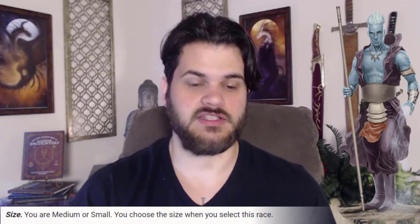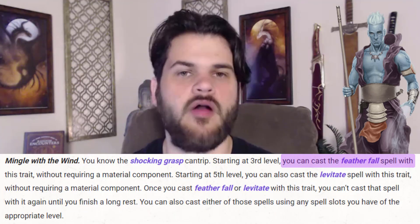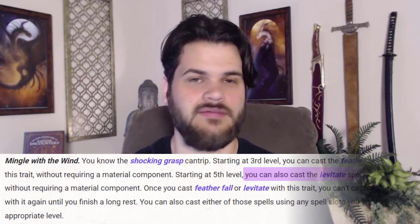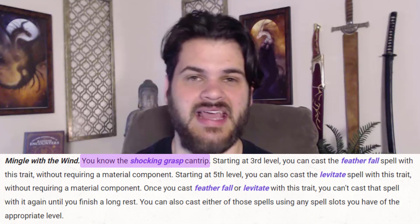Air Genasi is perfect for this because not only are we small, we also have Featherfall. So when you inevitably fall out of the sky, you have your reaction to give yourself Featherfall to keep yourself alive. Levitate is also fantastic with our playstyle — we can pick up an enemy and blast them while they can't do anything, especially if they only have melee options. And Shocking Grasp gives us a way to disengage without having to use our full action to disengage. The Air Genasi just works perfect with this build.